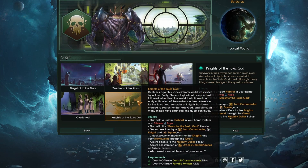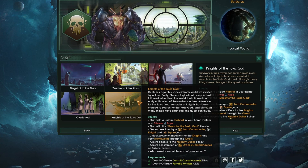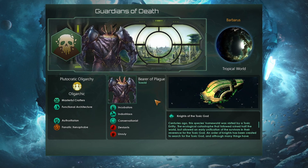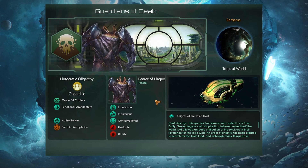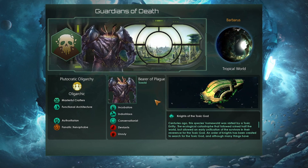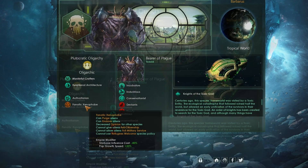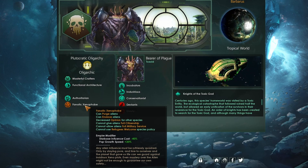Knights of the toxic god is quite an interesting origin. It does give you an extra habitat right at the start of the game, but you get three fewer pops. So basically anything that gives us a bonus to pop growth — especially pop growth where we have not very many pops on the planet — is very helpful for our empire. It will help not just our home world but also this habitat we have in orbit. So things like incubators, which grant massive pop growth at low levels of pop numbers, are very useful.